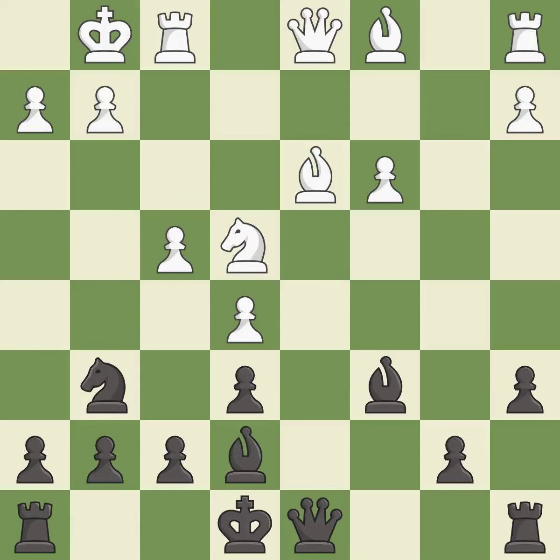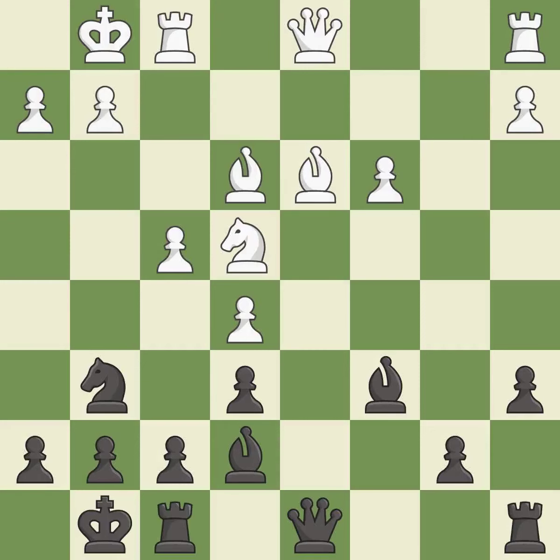This develops a bishop off its starting square, getting it into the action — it is excellent. This activates a bishop by developing it off of its starting square — it is excellent. Castling gets the king to a safer square, out of the center of the board, while also developing a rook. Castling to the same side as the opponent avoids some of the attacking associated with opposite-side castling — it is best.